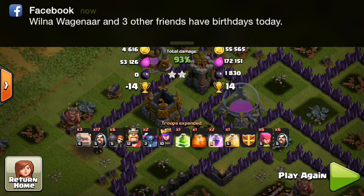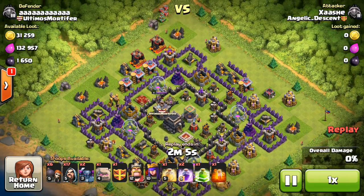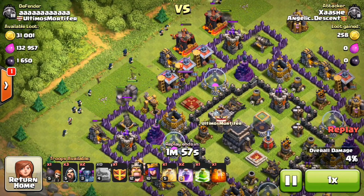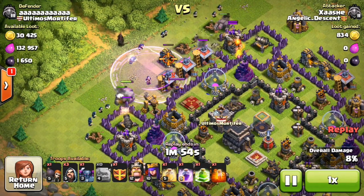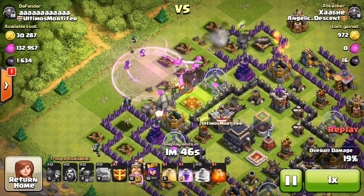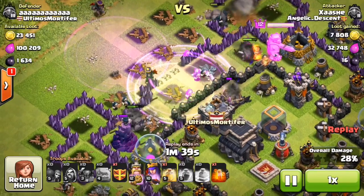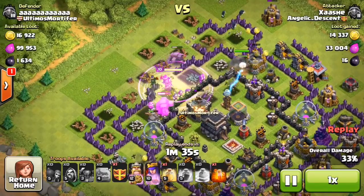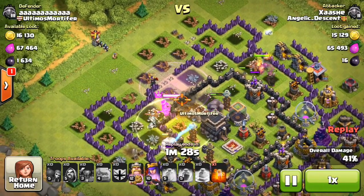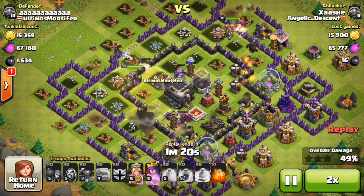The next replay - I'm going for a Town Hall 9 tunnel again. I drop my three golems at the top, some wizards behind them. I only have six wall breakers and I'm not sure if that's enough - they actually went off to the side. The rage wasn't the best placement; I should have dropped it a little closer, but I saw the enemy queen and wanted my wizards to take her out quickly. I dropped my jump spell and the pekkas, wizards, and golems all go over it. I send in my queen and the golems were tanking nicely for the wizards.